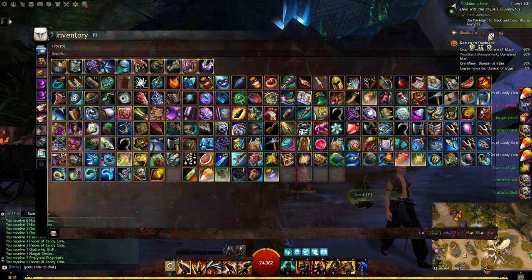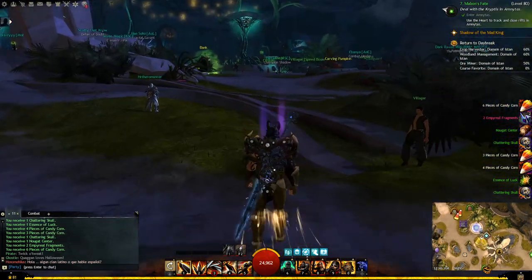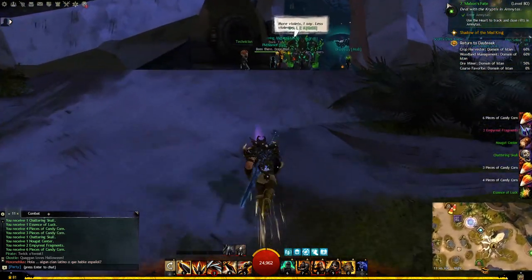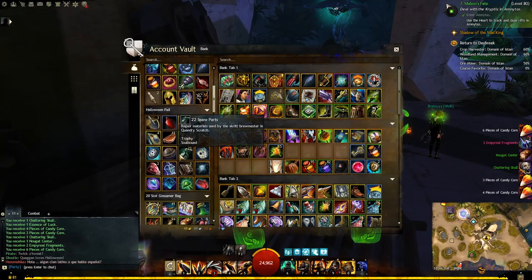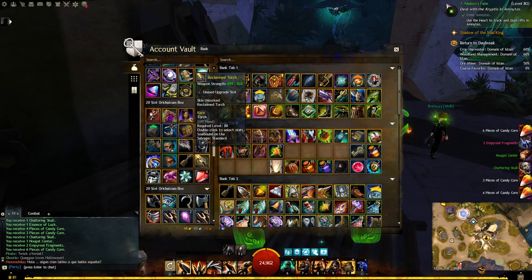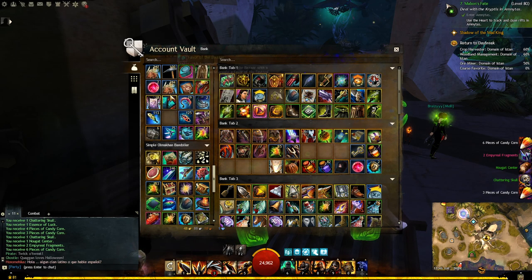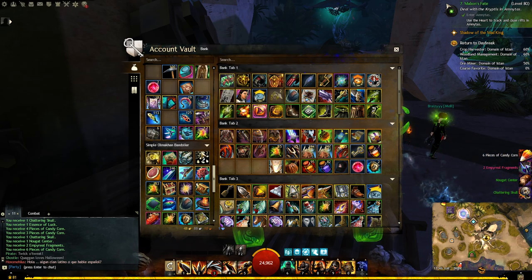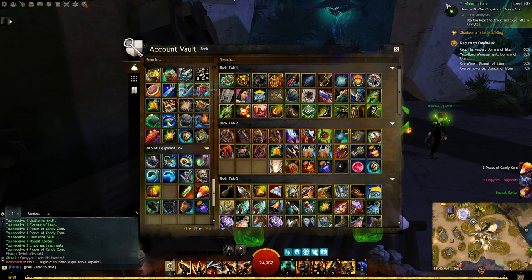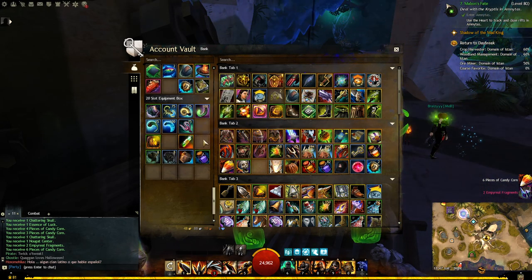We are going to need to go to a bank and deposit some of this stuff. Luckily, where we're at there's a bank right here. So let us deposit a lot of this — keeping the fish and stuff. Maybe stars, deposit the candy corn, deposit that.